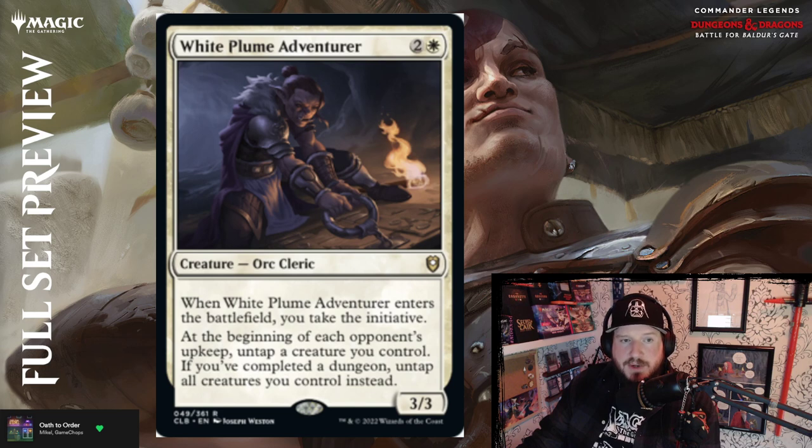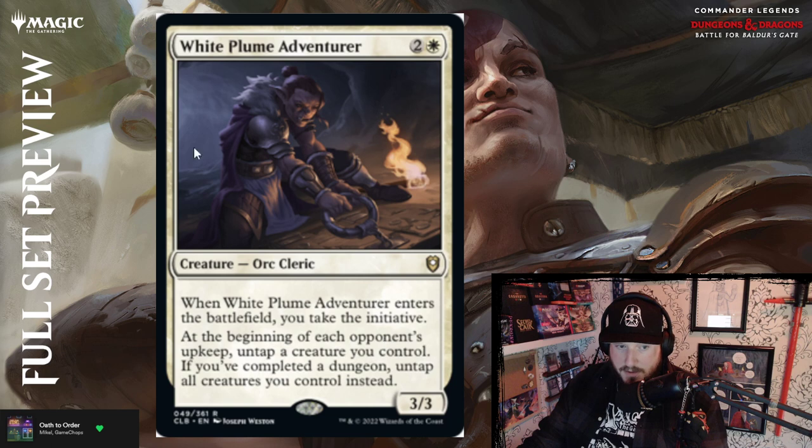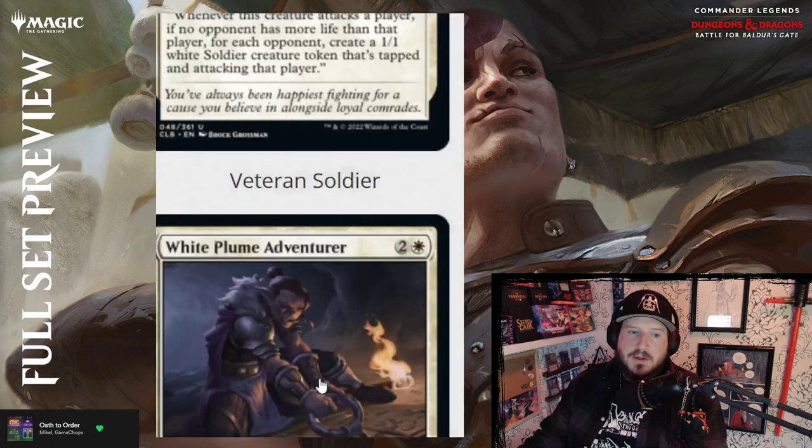White Plume Adventurer is two and a white for a 3/3 orc cleric. When White Plume Adventurer enters the battlefield, take the initiative — this was the card they used to explain how initiative works. At the beginning of each opponent's upkeep, untap a creature you control. If you've completed a dungeon, untap all creatures you control instead. So White Plume Adventurer lets you untap at the end of everybody's turn, and untap everything if you've completed a dungeon — which is pretty great.